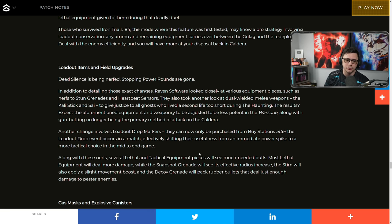Another change involves loadout drop markers. Just like they did with the recent Flashback event, you're not able to buy a loadout until the first loadout drops in. This is to eliminate people getting their guns too quickly so everyone is on an even playing field, focusing on floor loot versus rushing to get a loadout. Now you'll have to loot up for the first five or six minutes, then the free loadout comes in along with the opportunity to buy one.